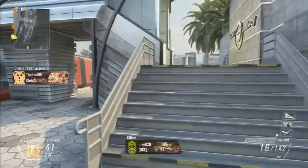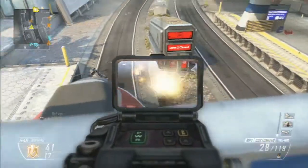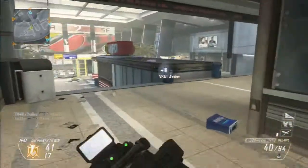My class is the MP7 with a mini suppressor, Semtex, Scavenger, Hardline, Ghost, Scavenger, and Dexterity — those were my main perks on this class.